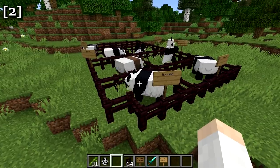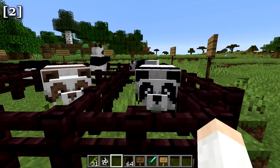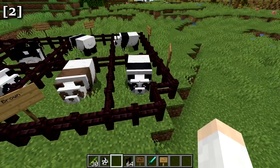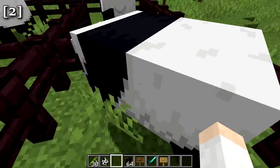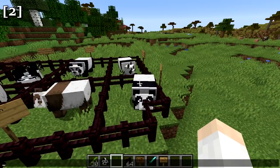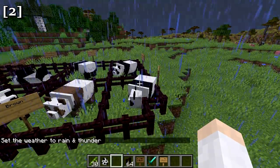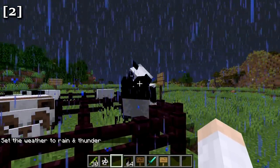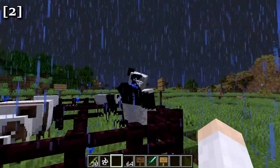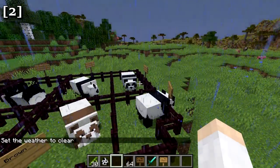The worried panda will avoid the player and any hostile mobs nearby. Worried pandas won't eat bamboo or cake — throwing bamboo near one shows they simply ignore it. When it storms, worried pandas hide their face and then peek out from the corner of their eye as if checking if it's over yet. They're scared of essentially everything.